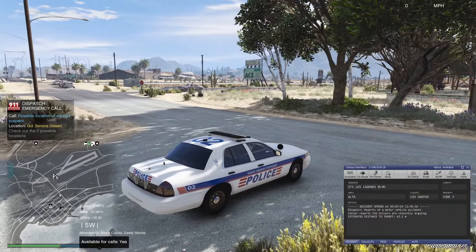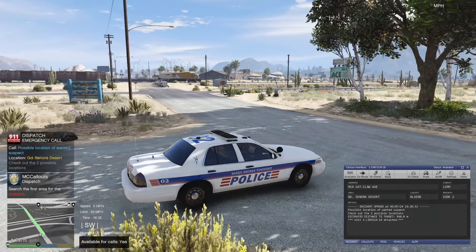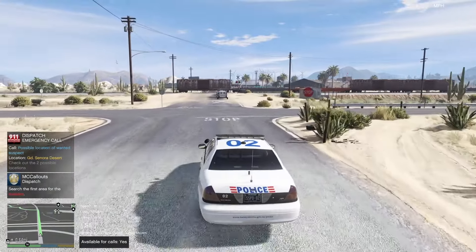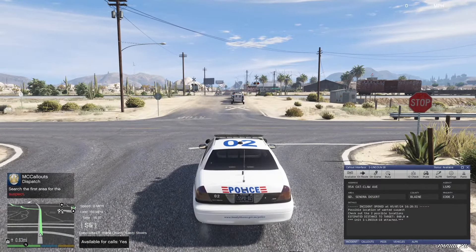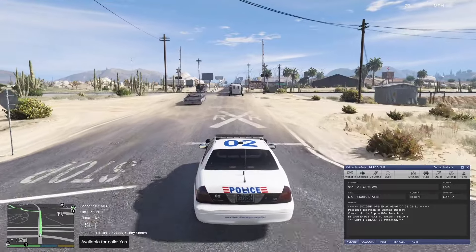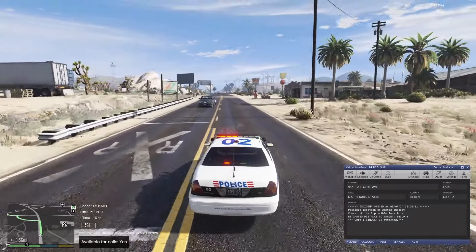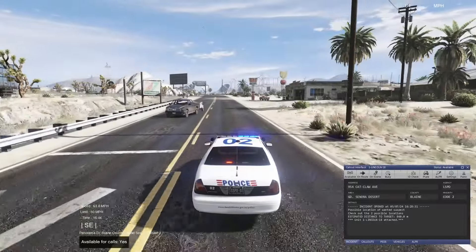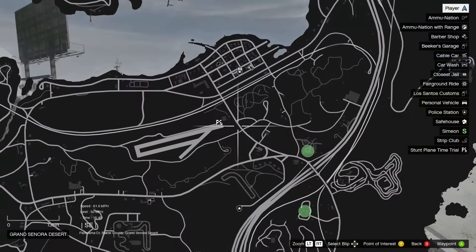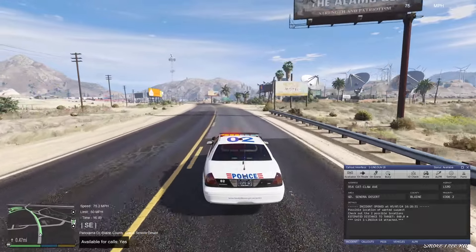Citizens report a wanted felon on the loop in Grande Sonora Desert. 10-23, en route. We've got a possible wanted suspect — check out the two possible locations. Going to have a quick look around. Lights on. We're really meant to be in Sandy Shores, but oh well. Where are we going first? They want us to go to this one — I might as well just continue straight the whole way.